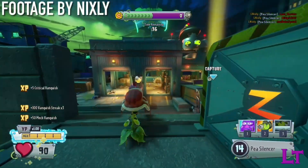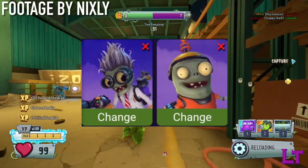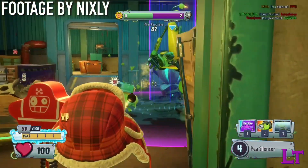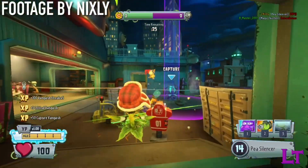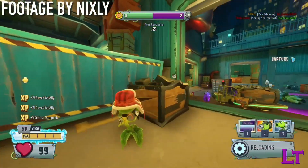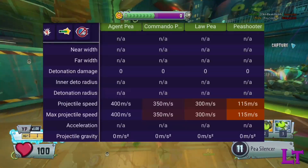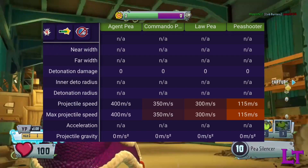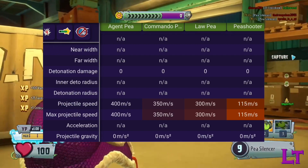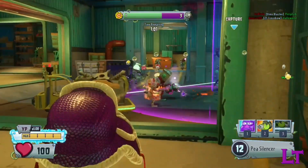Agent P's strongest matchups are against classes with little health, like scientists and imps, or classes that are rather slow, like pirates and all-stars when firing. Due to his double headshot damage, he can effectively assassinate the fragile classes and easily plow through the health pools of tankier classes. His projectile velocity is also the fastest out of the P-Shooter class, meaning that he can engage in range duels against longer range classes such as soldiers or pirates.